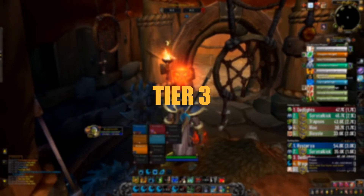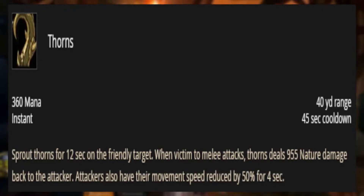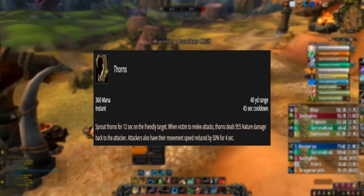Tier 3 PvP Talent. In this tier, we would be choosing Thorns, as it provides you with a defensive cooldown that reflects melee damage and slows down your attacker.